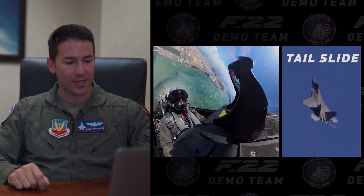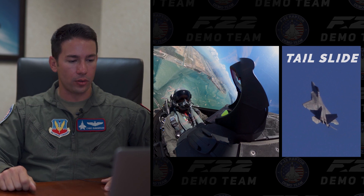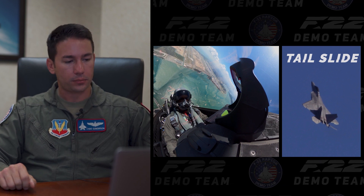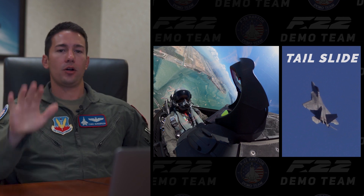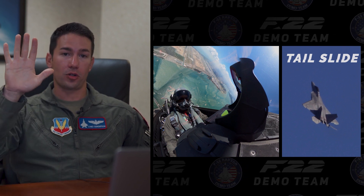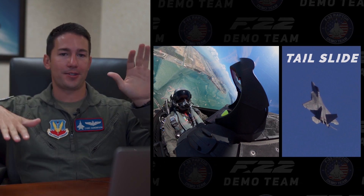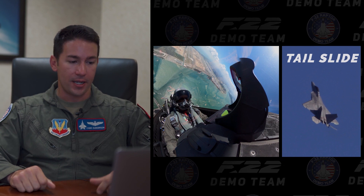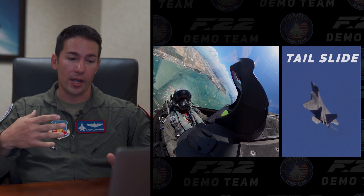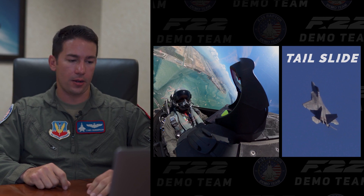Always a crowd favorite — the tail slide. We fly this right over the crowd in American shows and pull straight up in the vertical. For international shows like Singapore, we couldn't fly behind or over the crowd, so we staged from in front and entered the tail slide from there. As you enter, I bring the throttles all the way back to idle power. The jet holds up nose high, eventually runs out of airspeed, goes post-stall, and falls straight backwards under complete control — based on the flight controls. You can see in the video the stabs are completely dancing around. I'm super focused on the HUD — the heads-up display — watching parameters to make sure everything's safe, since relative wind and environmental conditions can impact the tail slide.